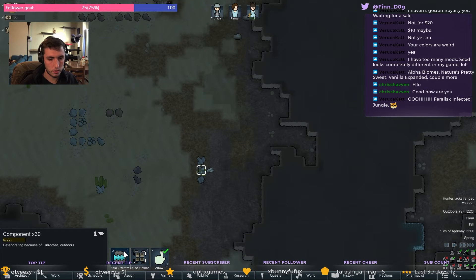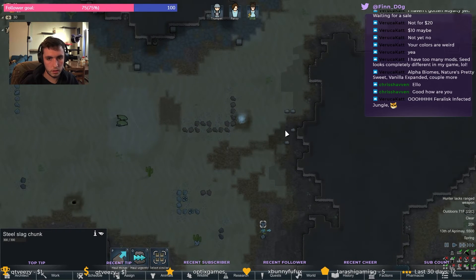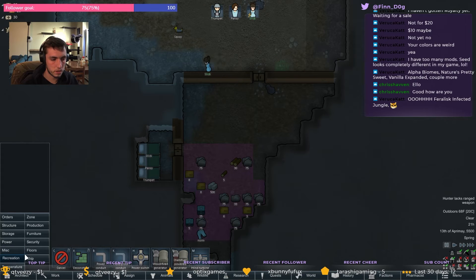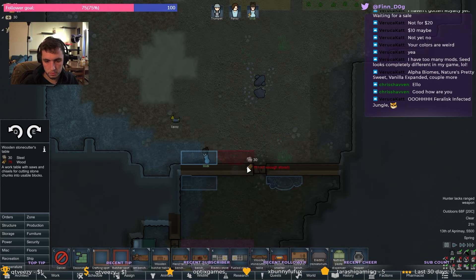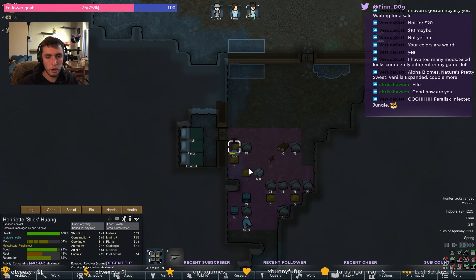I need to get these components over here to the station. I need a butcher table. I need an electric stove. Stone cutting table. Man, it's been a while since I played this.